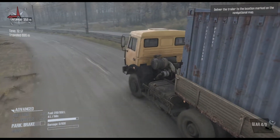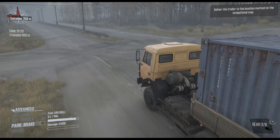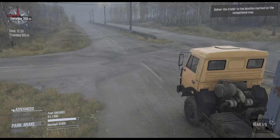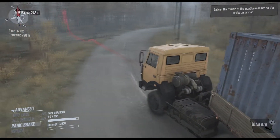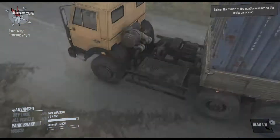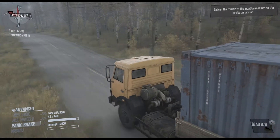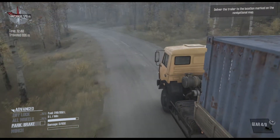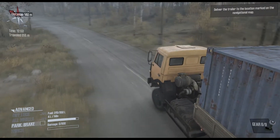Deliver the trailer. Right — let's make it. We might have to turn off here. Let me push F1 for the map. Turn off up here and go down — right, it's all on road, so it's all good. There's a road down here — is this suitable for trucking? No way we're not going down there. Definitely quicker to go down here — stick to the roads.